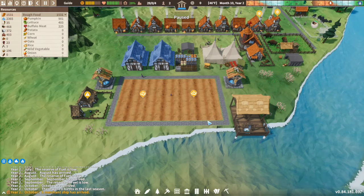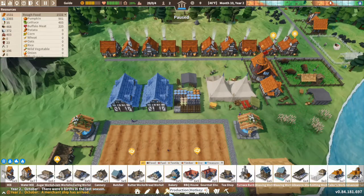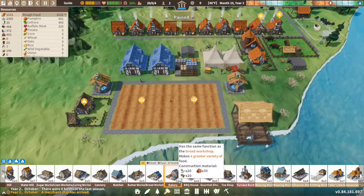Hello guys, welcome to Settlement Survival — welcome to another tips and guides. Today we're going to talk about tools. Tools are very handy for loads of different things. How do you get tools in Settlement Survival, and how do you upgrade? Well, I will show you. To get tools, you need a Blacksmith.